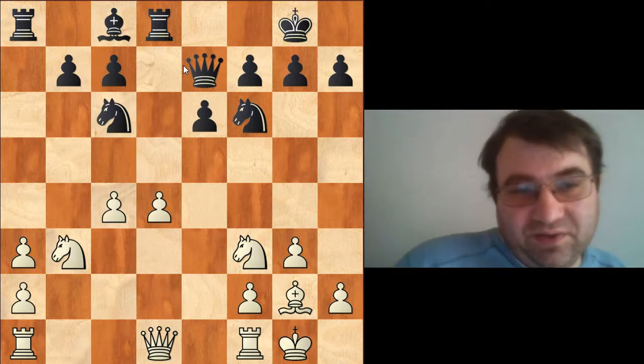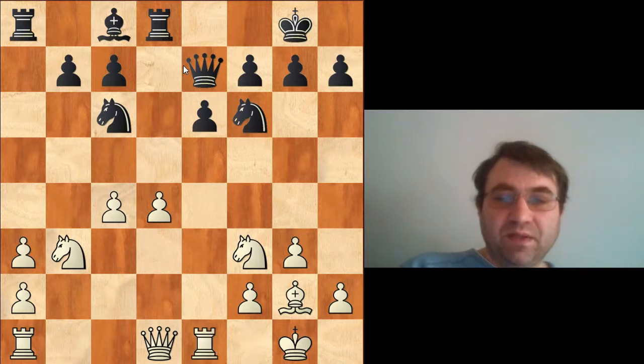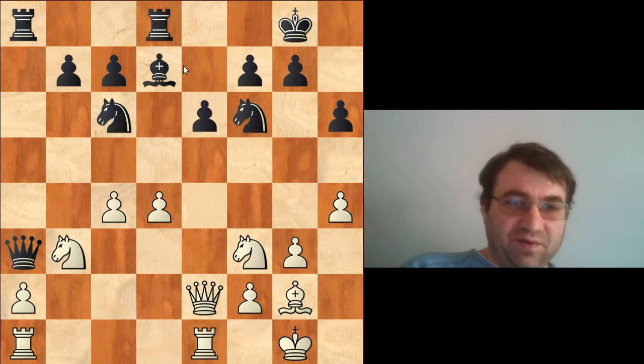At this point, the traditional logic is Nepomniachtchi is playing for two results — it seems like either he's going to draw or he's going to win. We have rook e1, queen a3, queen e2, just centralizing material, and gaining space with h4. All these moves are fine.